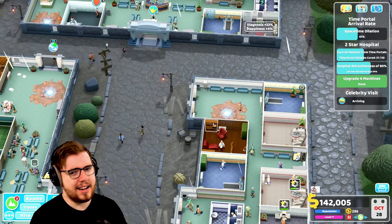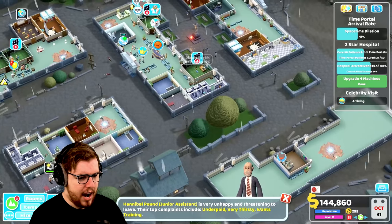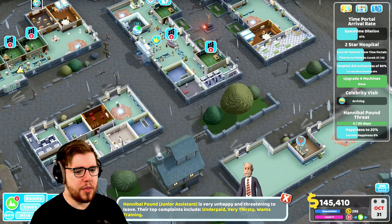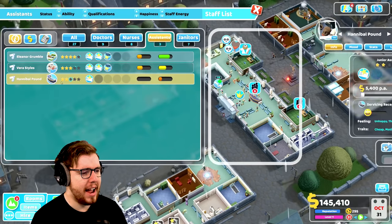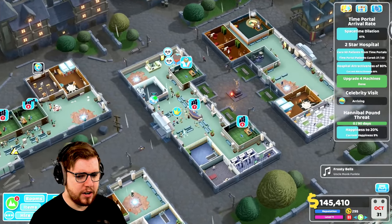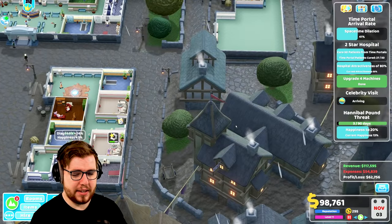I mentioned changes between episodes - a janitor is not the only one. I also went and bought this and decided to get a jet. There's a staff resignation warning. You're underpaid, you're thirsty, and you want training. It was Hannibal - Hannibal Pound. Okay, well we can pay you, we'll give you money and that'll cheer you up a bit. I don't know how to feel about the fact that we apparently just had an earthquake.